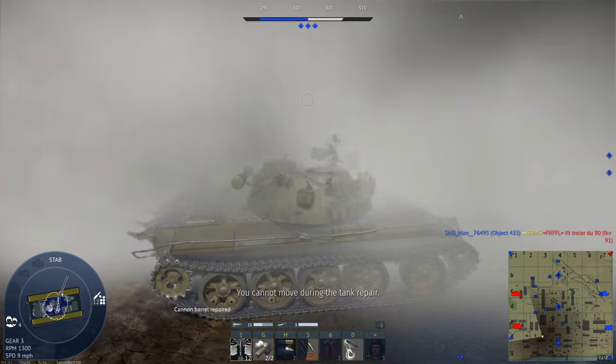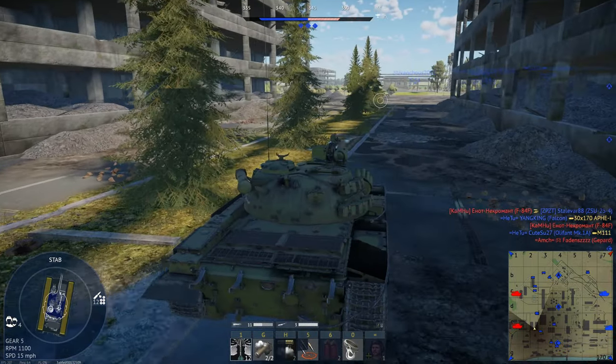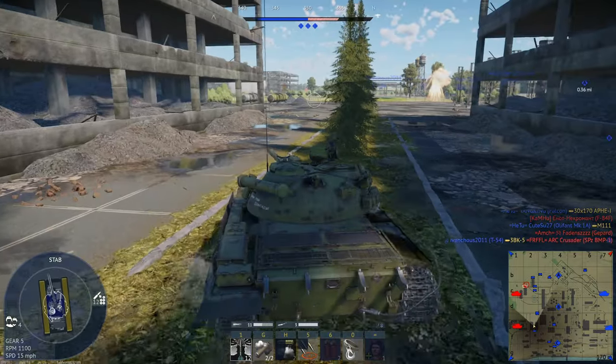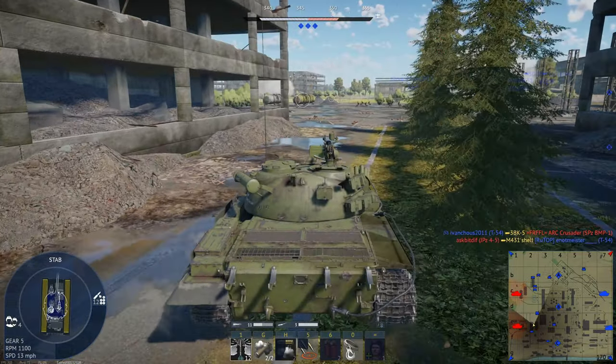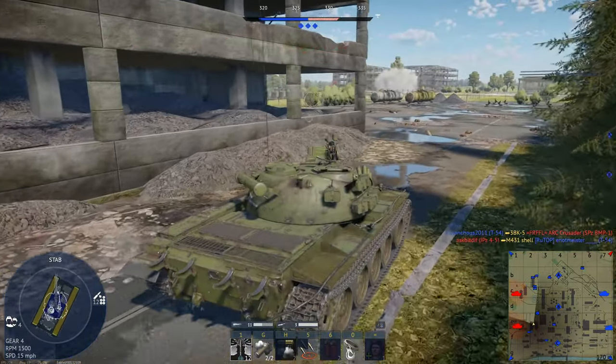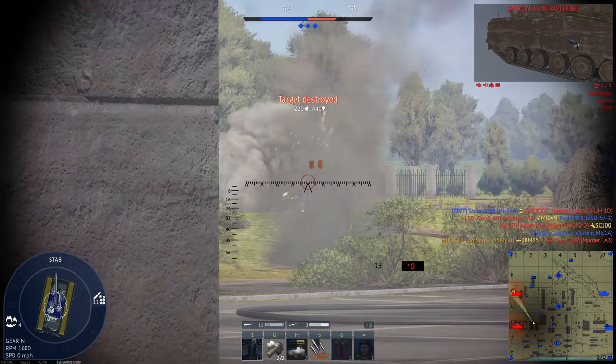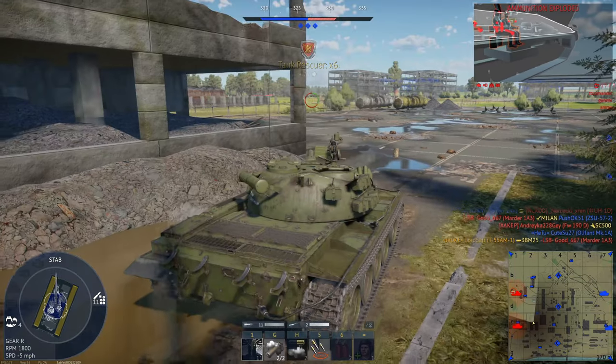We can now turn around since I believe our team has that point secure. I think I've finally figured out how to play this map. It's not to go to the right side of the factory where everyone just slugs it out — you go to the left side. Nice.